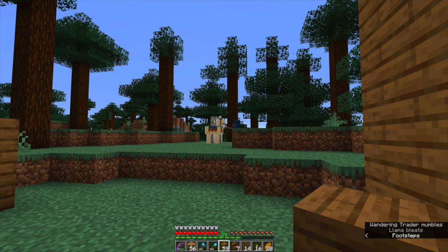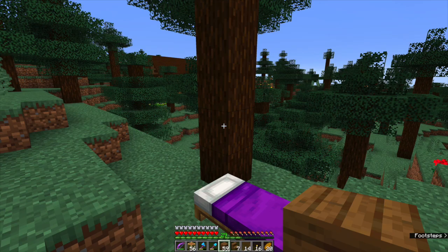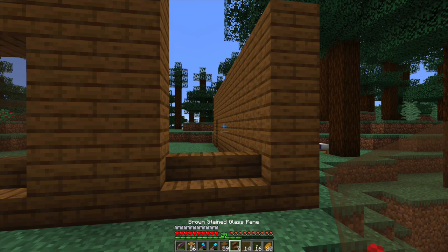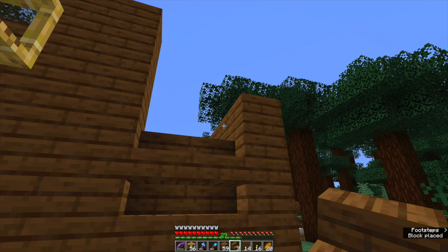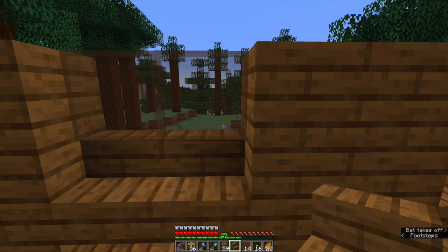This is going to be the sawmill and it currently has got a wandering trader near it. This is the entrance, and as you can see I have started on this bit. I can't quite remember what I was doing, but I know that they need to go in there. I will work on this a little bit more and then come back to you when I have got a little bit more work done.